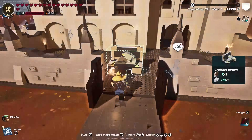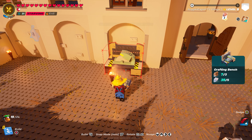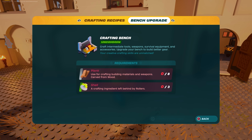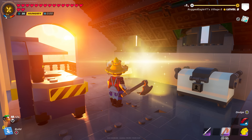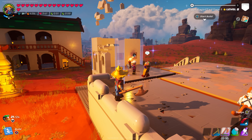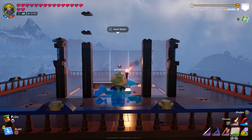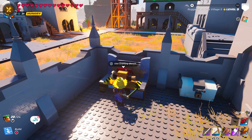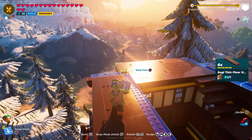Number 6: Having to upgrade a crafting bench every time you place one down. This gets really annoying in the late game when you have to build villages in the desert and snow to unlock new builds like the castle, because it can be rather costly to upgrade the crafting bench over and over again.